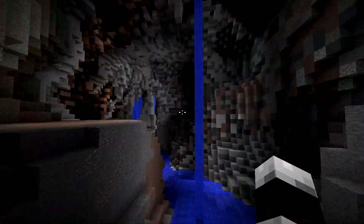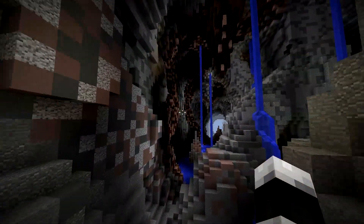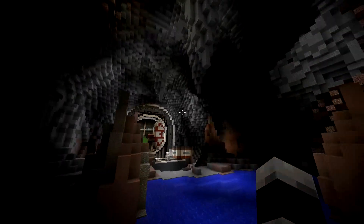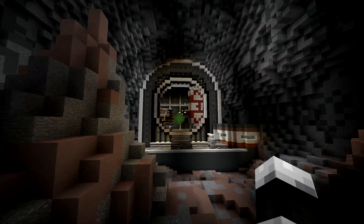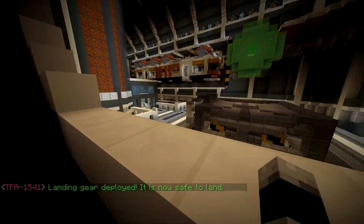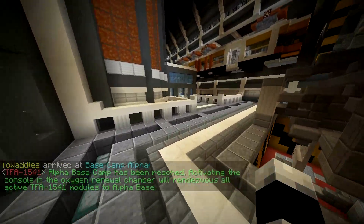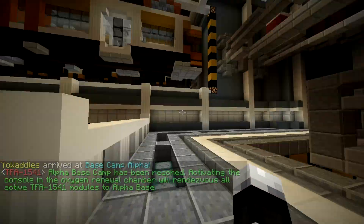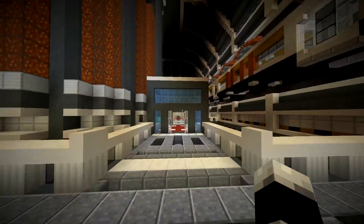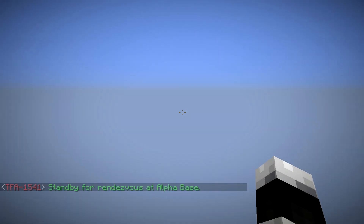We don't want to lose our altitude, that would be bad. Let's not lose that altitude. Yes! There it is guys, it's the checkpoint - we're gonna make it! Only took us a thousand tries. Okay so I get it now - we couldn't land back there because there was no safety gear deployed. 'Alpha base camp has been reached. Activating the console in the oxygen renewal chamber will rendezvous all active TFA 1541 modules to Alpha Base.'